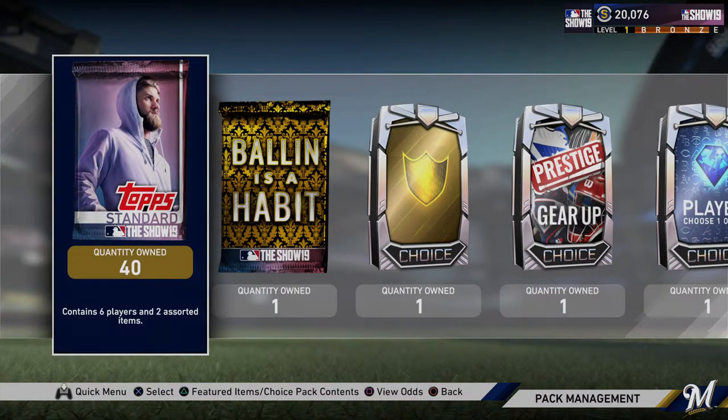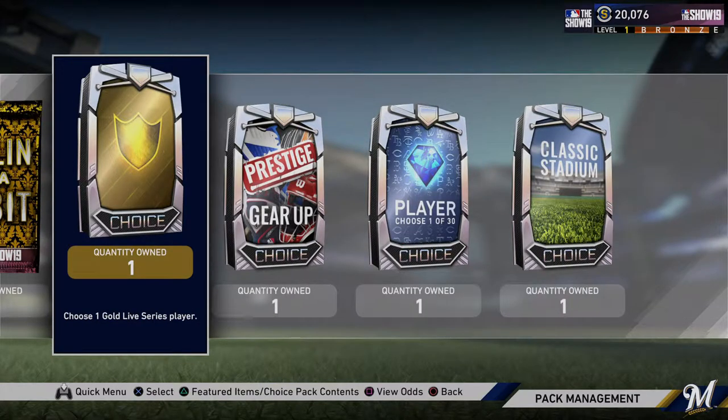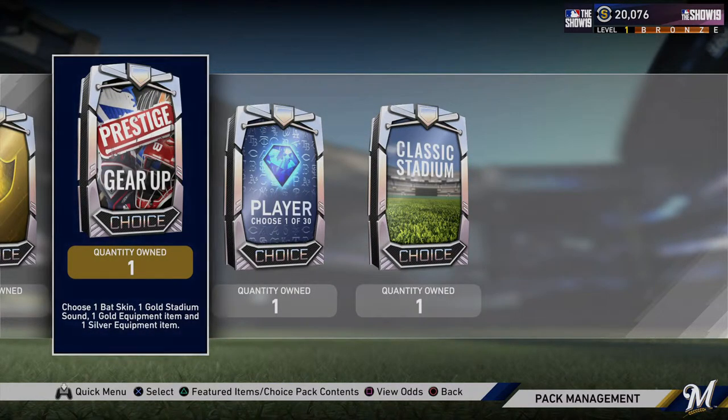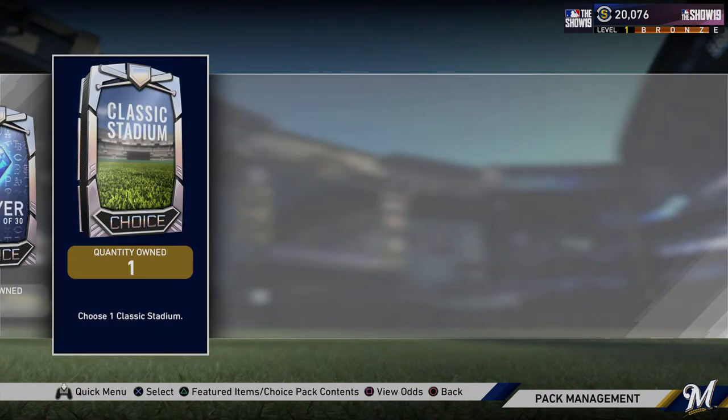I did get the digital deluxe edition of the game, and that comes with 40 standard packs, a Ball in a Habit pack, a gold live series player choice pack, a prestige gear-up choice pack — I don't really know what that is but we'll figure it out — the choose one of 30 diamond players that we all know about, and a classic stadium pack.